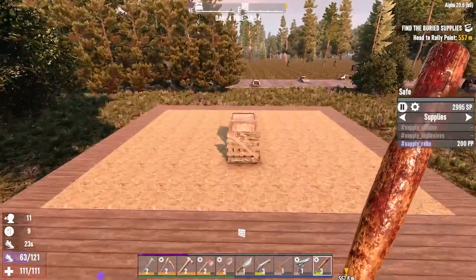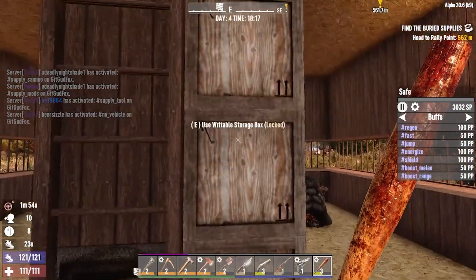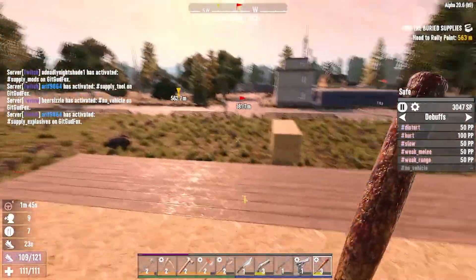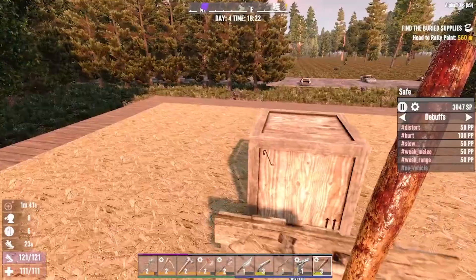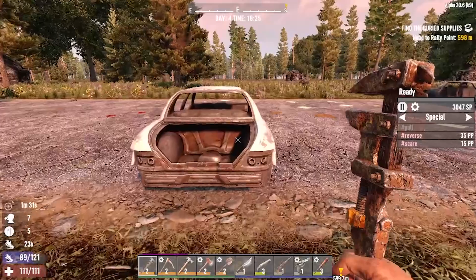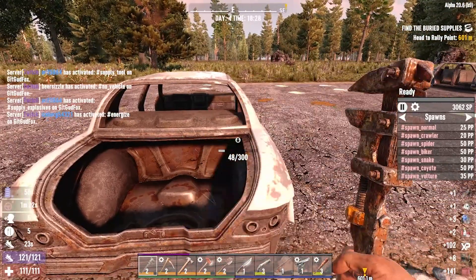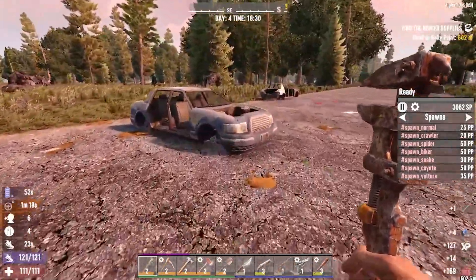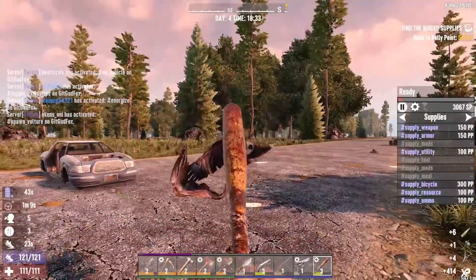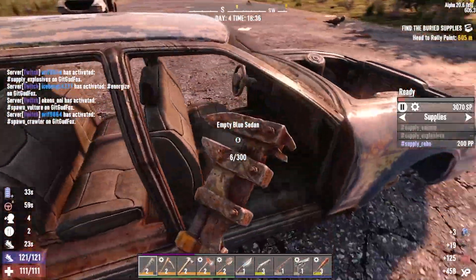We've got to go get some dynamite. Am I out of dynamite? I got four — six. No vehicle for two minutes. I guess that means we're going to stay home tonight. Actually, we can go over here and scrap these vehicles. There's no way we'll be able to do that objective with a two-minute late start, so we're just going to stay home where it's safe.